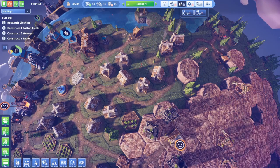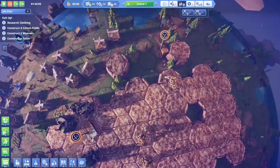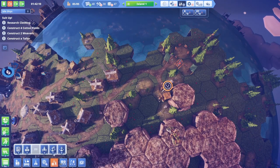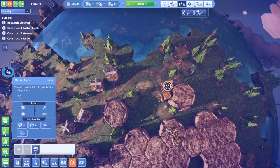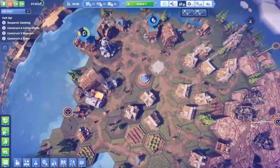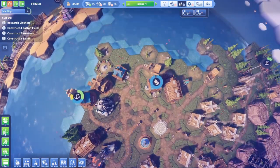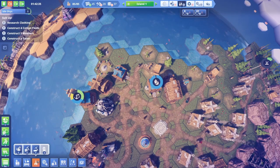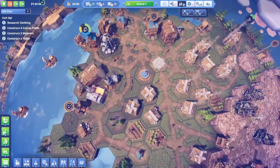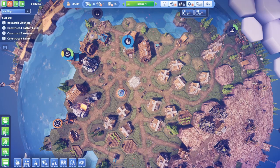Maybe I should put another fountain in up here somewhere — just so anybody walking by gets a little happiness boost. The pollution is largely gone, so I'm going to put another pollution cleaner in. There is still some pollution here, but it's slowly getting better. My roads are an absolute mess.